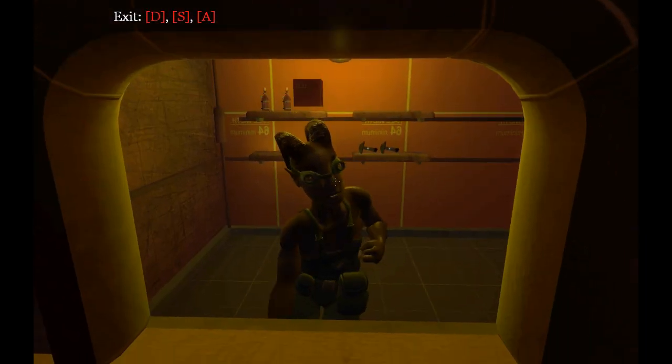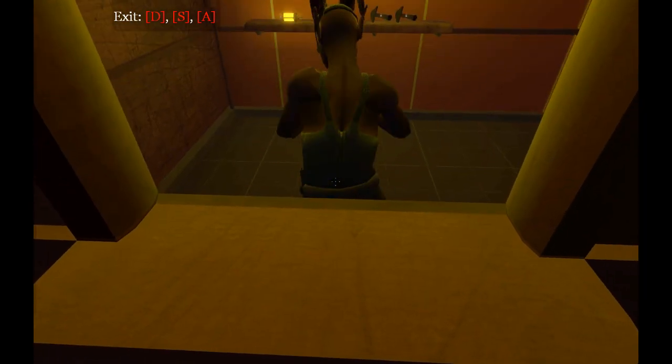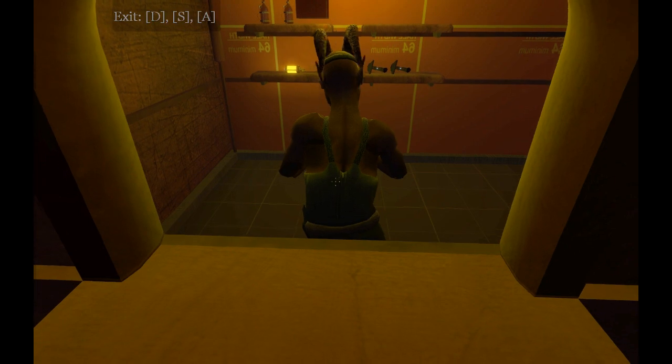There are two ways you can buy items. First, you can go to the store board and start by engaging the store clerk. Then you can simply point at the item you want to buy and press the use key.